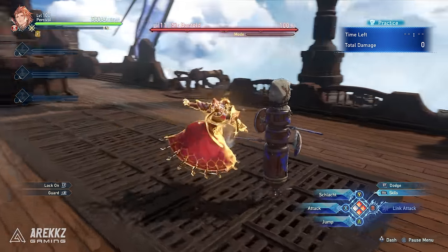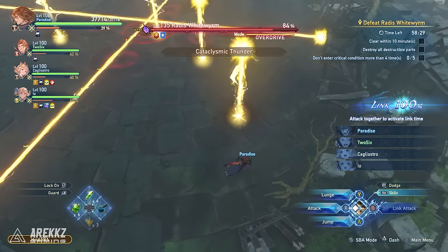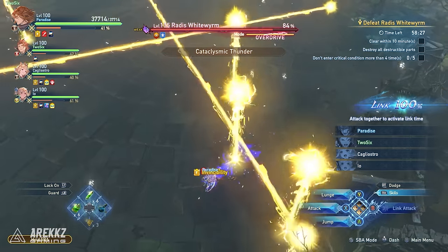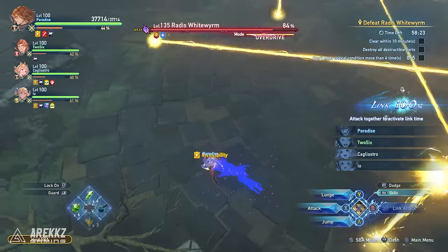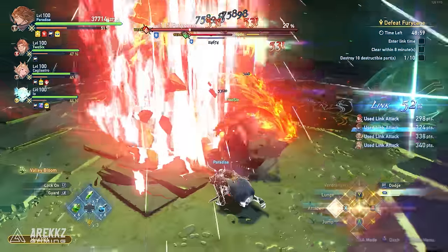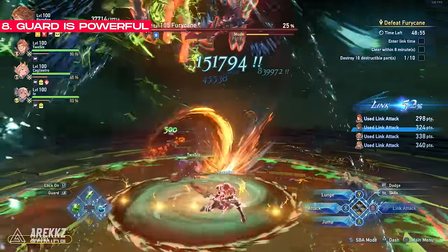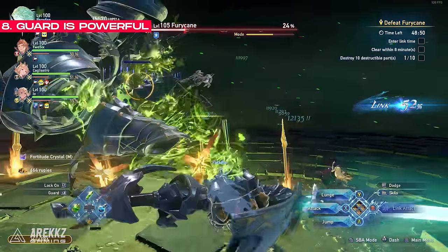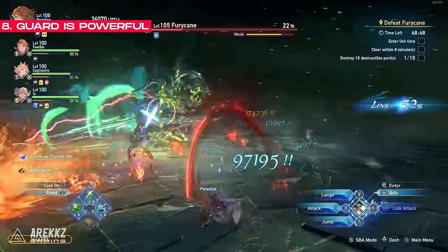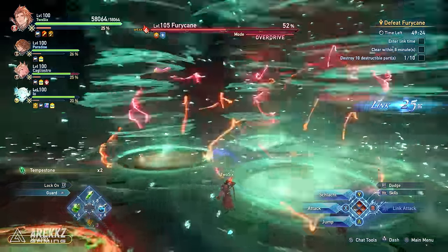Next up, it's worth knowing that one of the biggest combat mistakes that we were making is trying to be a reaction god and just perfectly dodge everything. We just wanted to reinforce how powerful guarding is in this game. While we personally prefer to dodge everything, there are situations where guarding is way more effective and easy, and will completely nullify the damage you would otherwise take. For example, during the fight against Furycane, blocking one of the tornadoes just completely gets rid of it.